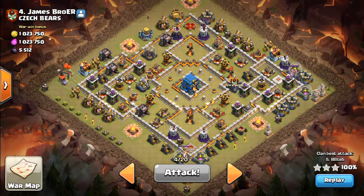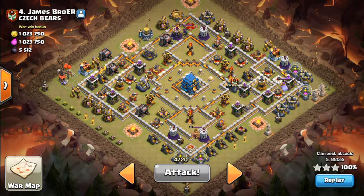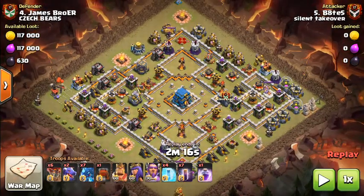Today's attack was completed by Bates, so if you're watching, bud, thanks very much for allowing me to use the replay. Great attack and certainly a good example of what the bats can do if you look after them properly. Bates' army comp is: six loons, two drags, seven e-drags, the wall wrecker with a further two dragons inside, all of the heroes, four freeze spells, seven bat spells, and the CC rage.